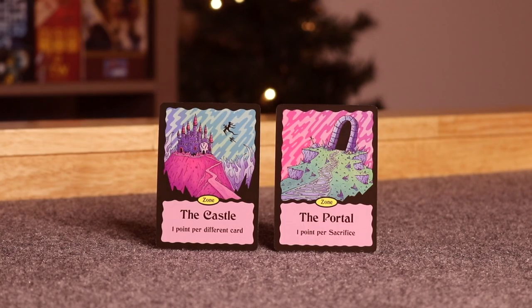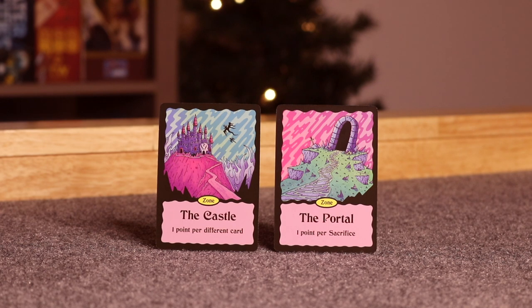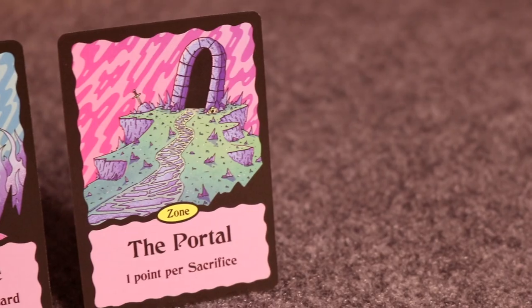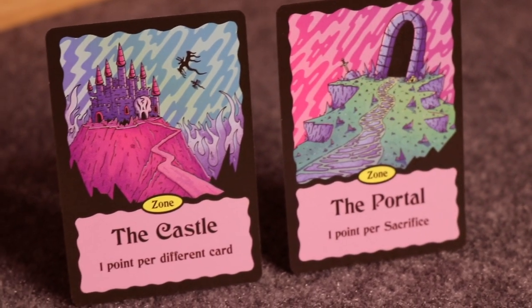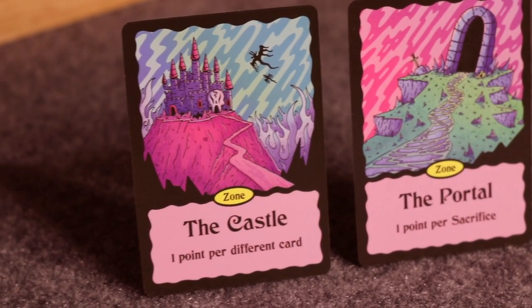Next up are zone cards — these get you points at the end of the round based on what is in your altar. The castle gets you one point for each different card you have in your altar, and the portal gets you one point per sacrifice you have in your altar, including the ones that were sacrificed for deities.